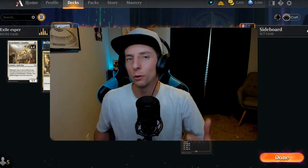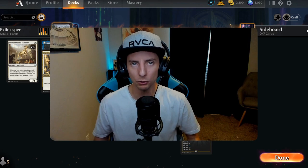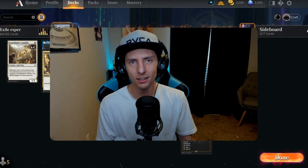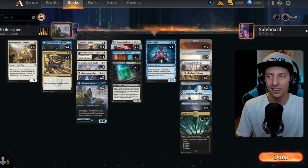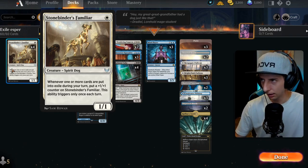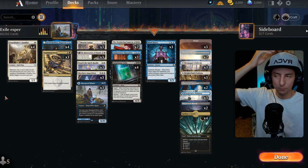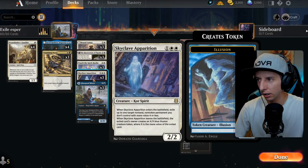That concludes today's gameplay footage. Hope you guys enjoyed — we're going to break the deck down in full now. Huge shout-out to everyone who made it this far in the video; it helps a lot with the YouTube algorithm. So very simply, like I put in the intro, I built this deck around Stonebinder's Familiar — a simple one-drop that grows with the exile mechanic.